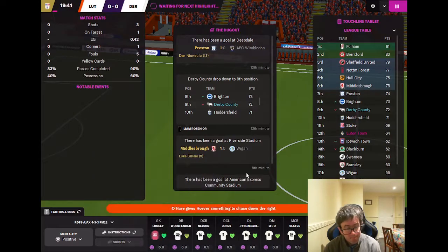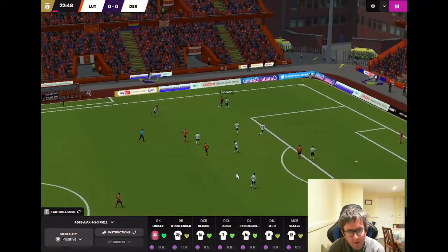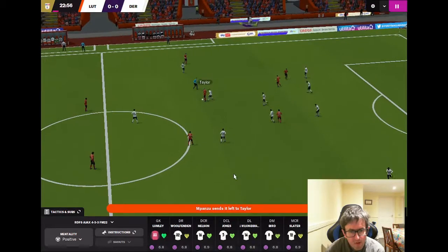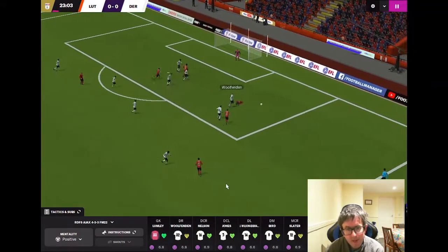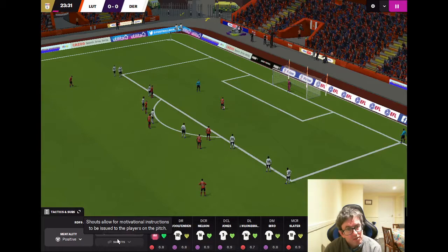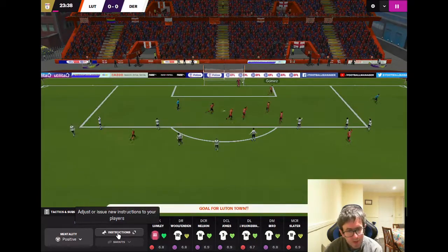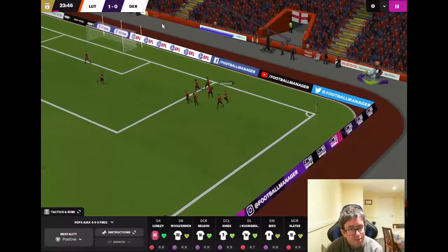We'll hit them with another demand more. Twenty minutes gone — we've had the better of the game but still no breakthrough. This time it's Luton on the attack: Mpanzu, Taylor holds up the ball, gives it to O'Hare. A Dozee is brought down by Wolfenden — it is a penalty for Luton. The goalkeeper goes the right way but can't reach it. Sergio Gomez gives Luton the lead at 23 minutes.